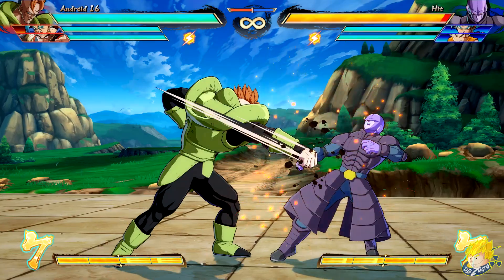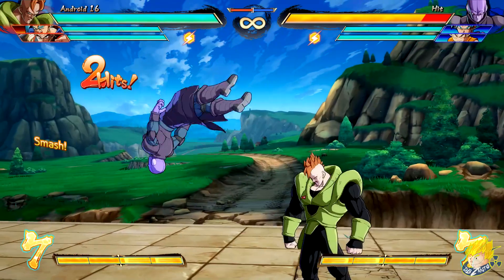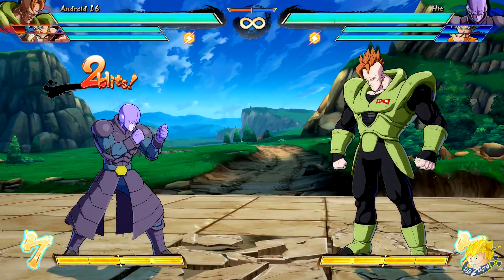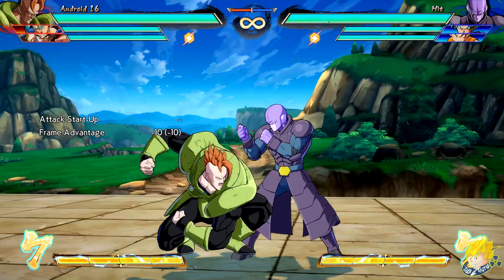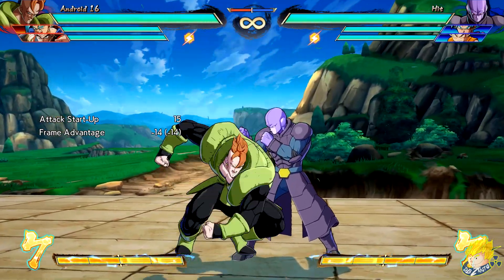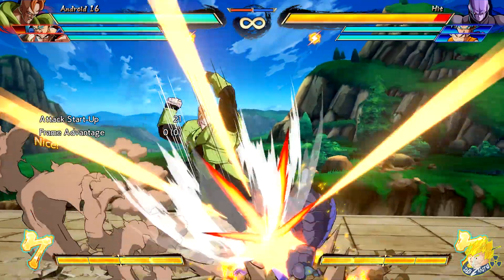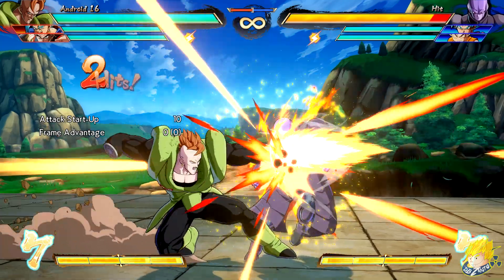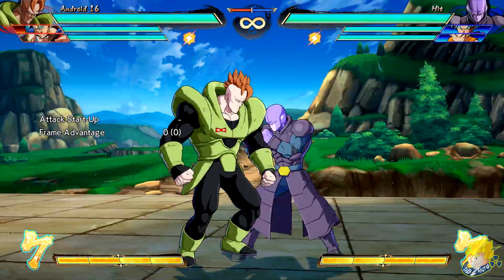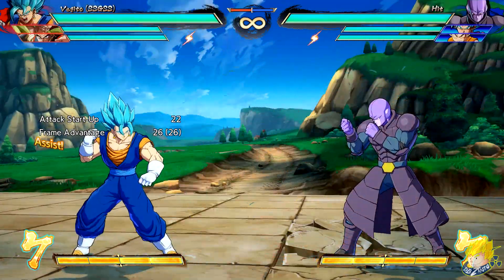Android 16's standing light attack has increased distance. Standing light auto combo has increased distance too. His standing medium attack has faster recovery. The crouching heavy attack has reduced gravity after the attack, meaning he can do better mix-ups. His jumping down heavy attack is faster with adjusted distance. Standing unique attack comes out faster. Hell Flash at close range has reduced recovery. His A assist comes out faster.